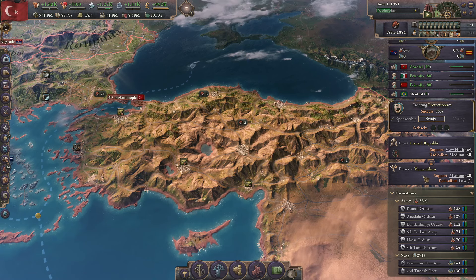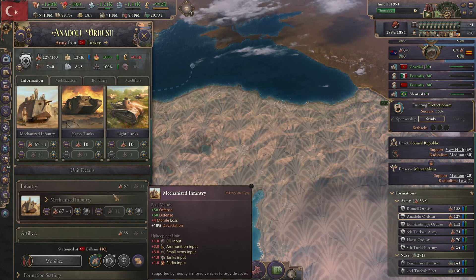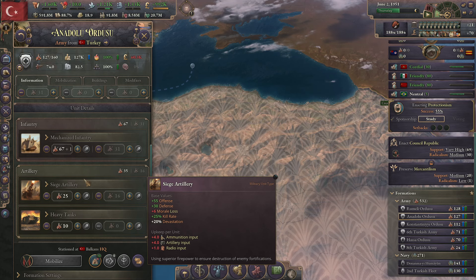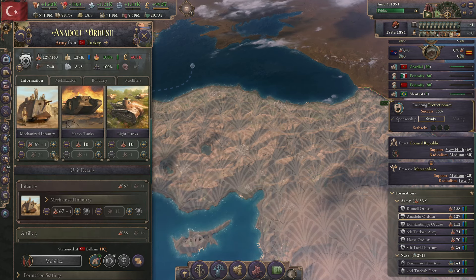Just going to get us going at speed 1 while we work on this. We've got 10 battalions of heavy tanks in the Anadolu Ordo Su. Let's actually bring mech infantry up to 100, and then we'll bring the tanks up with it.